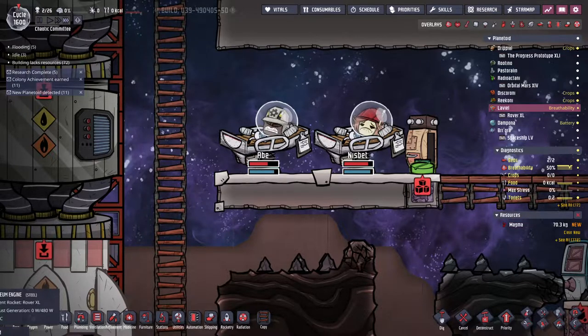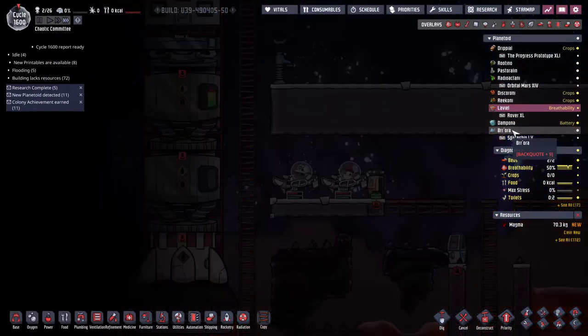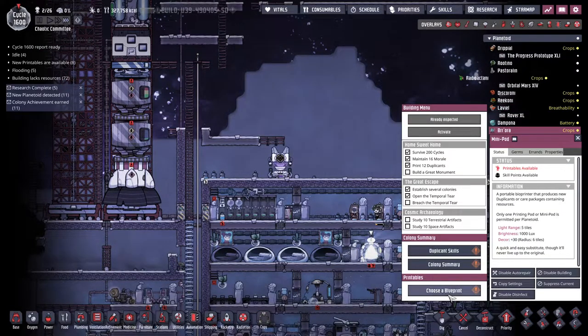Dupes never look happy on the healing carts, but at least they have each other to talk to quite often. We got a printable. This is cycle 1600. Wow.